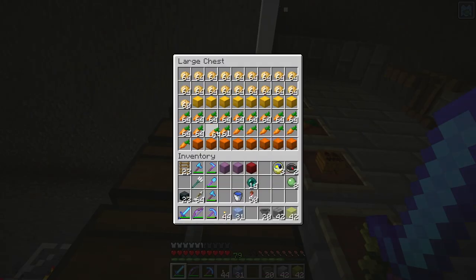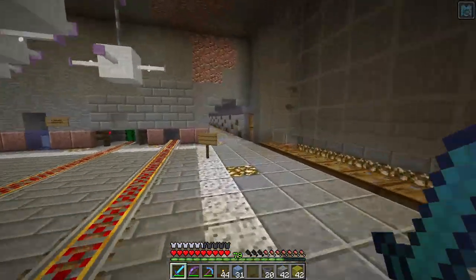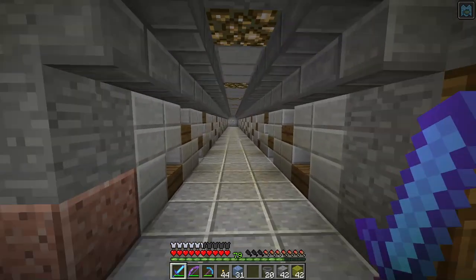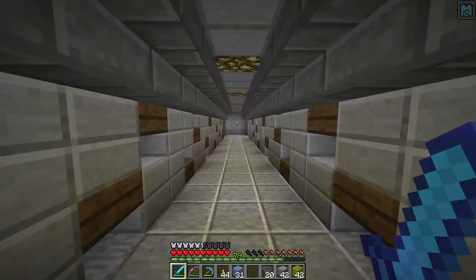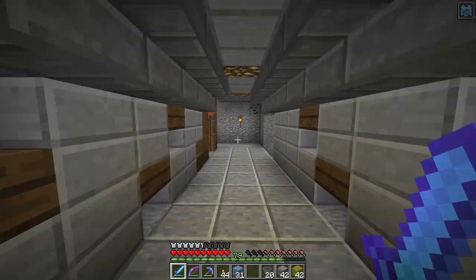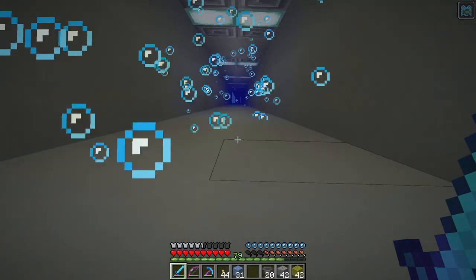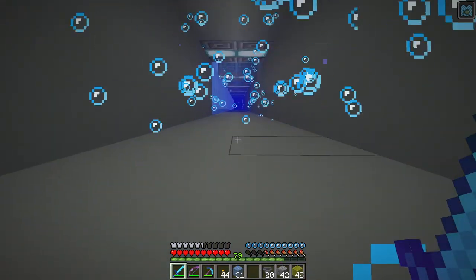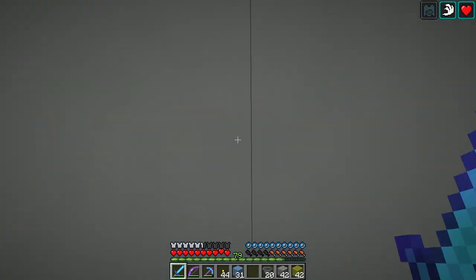So grab some carrots, I've got gold upstairs. I didn't have anything planned to do on the server here except maybe to go check out the amusement park area — there's been some progress over there. Let me get some food and we'll go check that out.